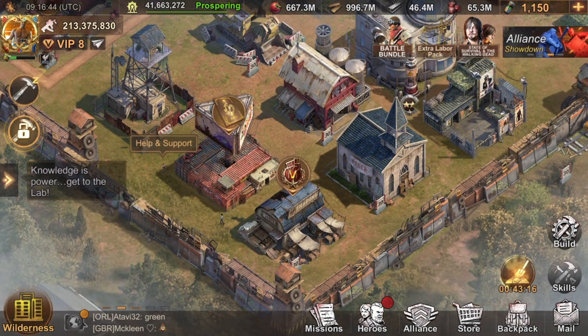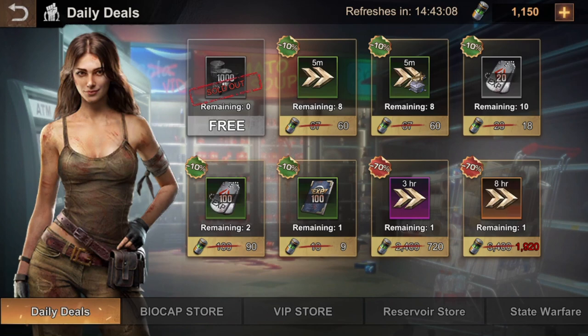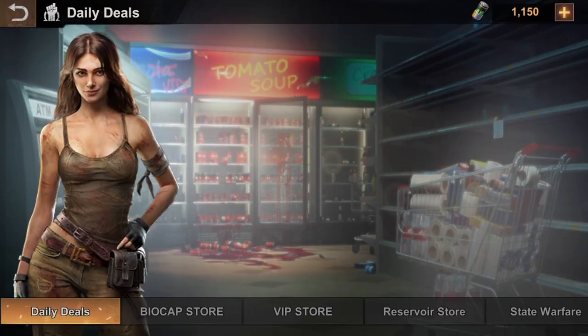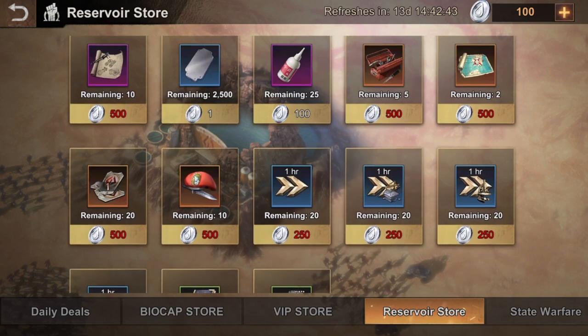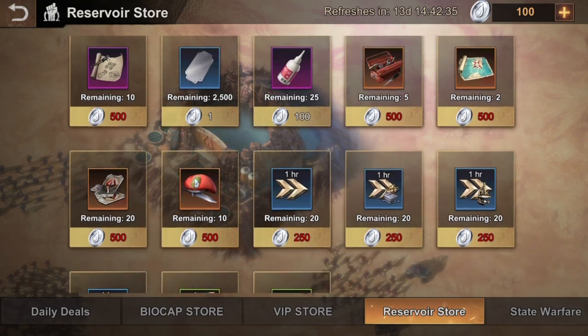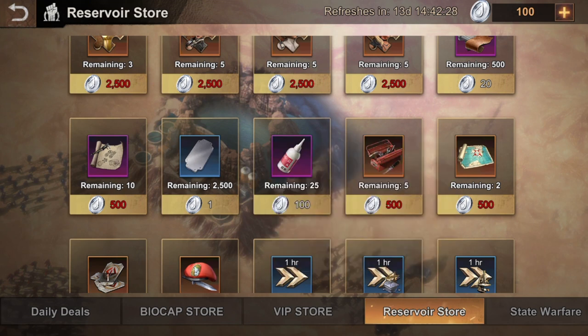That's the main income for tactical gear designs. The other source is here in the daily store — you get the opportunity once every two weeks or once a month to buy one tactical gear design. I recommend you spare some biocaps because it costs around 900 biocaps, so save some biocaps for when this appears so you can buy it. Another way to get tactical gear designs is here in the reservoir store. Some people get super addicted to the battle power number and start spending their coins on speed ups and other stuff — don't do that.